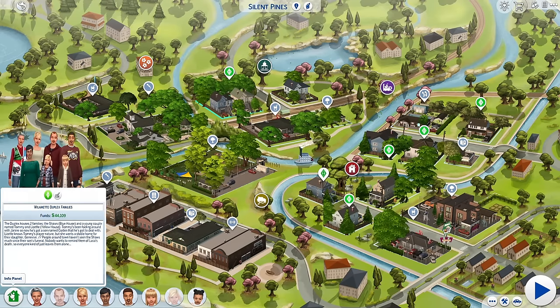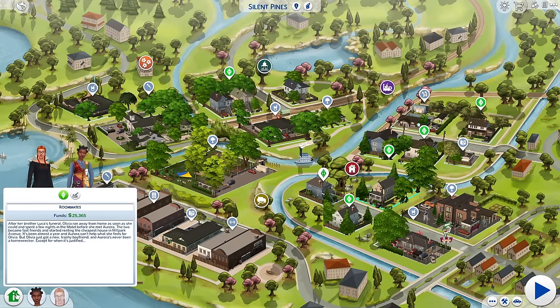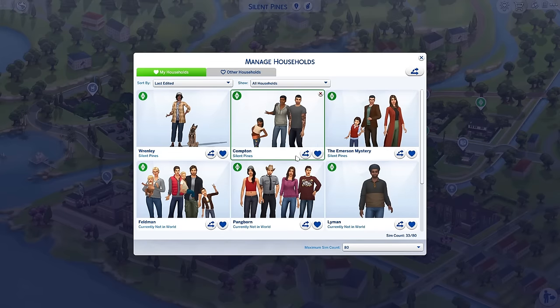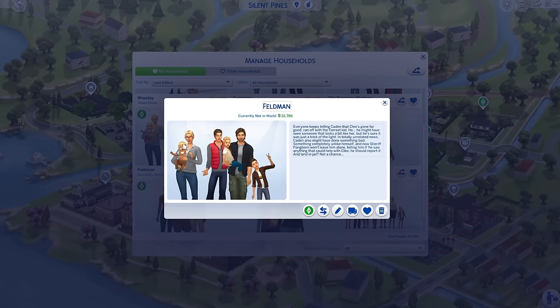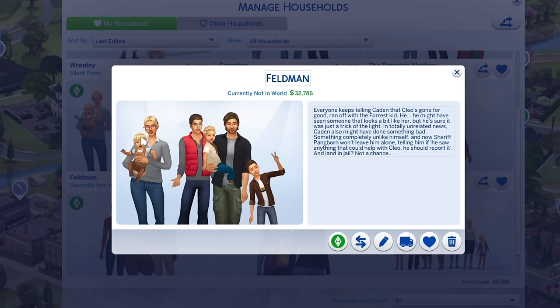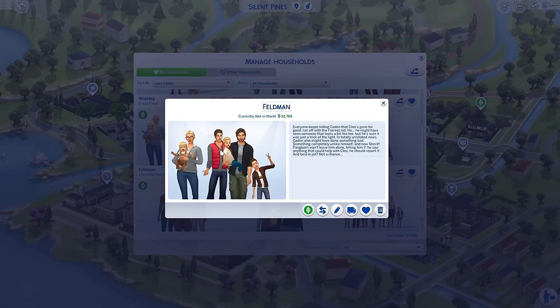There are other families here with their own stories. We have the roommates' household with their own separate drama. If you go to manage households, you'll also find families that aren't in the world but have something to do with Cleo's disappearance. The Feldman household: everyone keeps telling Caden that Cleo's gone for good, ran off with the forest kid. He might have seen someone that looks a bit like her, but he's sure it was just a trick of the light. Caden might have done something bad, completely unlike himself, and now Sheriff Pangborn won't leave him alone.